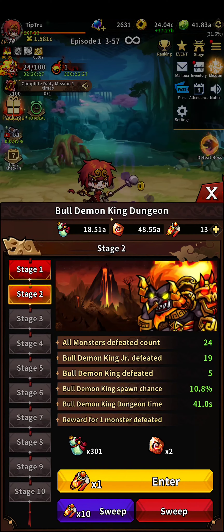You basically just fight a few enemies for like 40 seconds or whatever. These guys — the Bull Demon King — they are worth twice as much. I'm on a lower stage so I'm getting lower rewards.